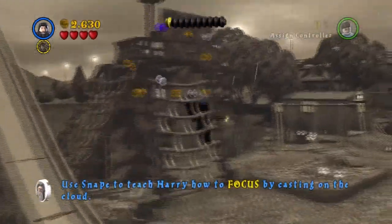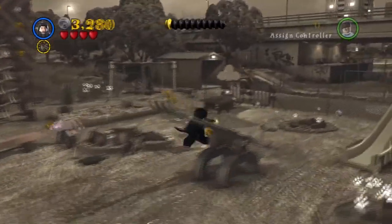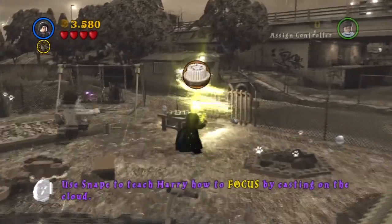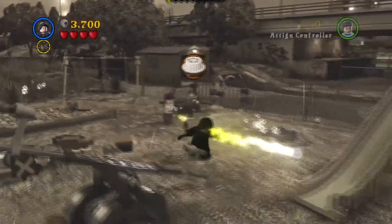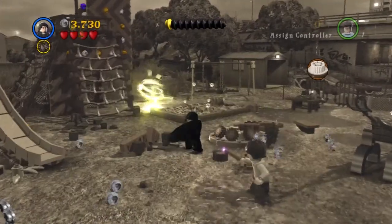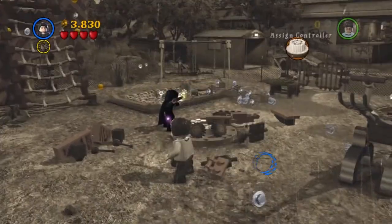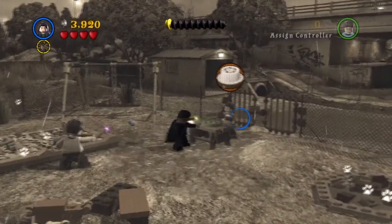We're going to go back and look at Snape going and having fun - that's so cute. It's going to be going on in Harry's memories and we're going to be teaching him the spell Focus. But right now only Snape can use Focus. You just call the spell over the heads of the people where they have like bubbles, and that will show you what they want for you to get to them. And then we have to get it for them.